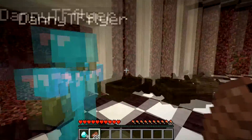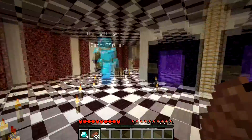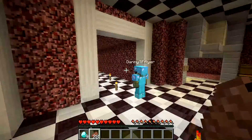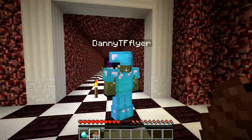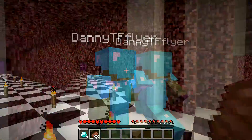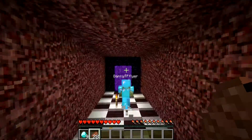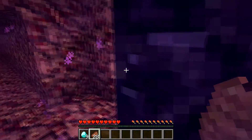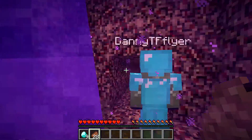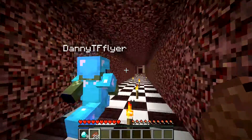That direction, about five thousand blocks — that's why you need to take a boat — is Goron's house. I believe that way is — oh god — to the skeleton farm. And then behind that portal, let's have a look — yeah, this way is the portal for the skeleton farm. You don't have to go in there.